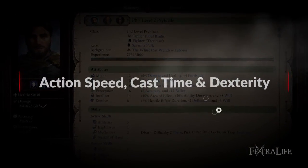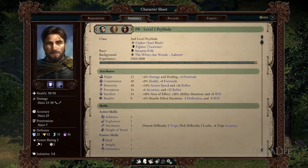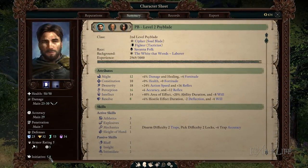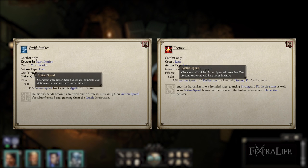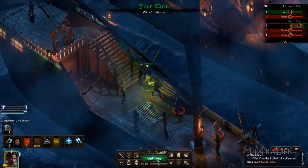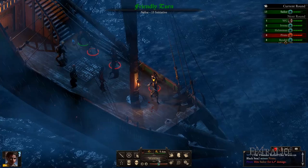Action speed affects not only the initiative cost of standard and cast actions, but also reduces cast time. Dexterity is the primary means of boosting action speed, but some abilities such as the monk's swift strikes or the barbarian's frenzy can also increase it as well. In this case, action speed is not allowing you to attack more frequently, but instead before other characters in each round. This makes it much less valuable than in the standard version of the game, but it is still important to many builds, such as mages.